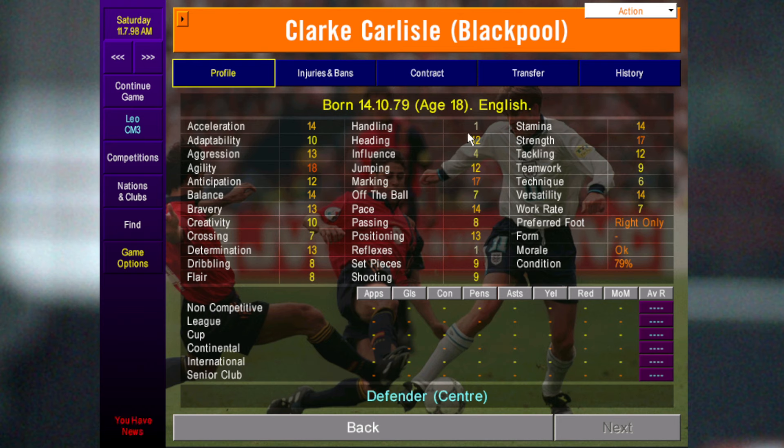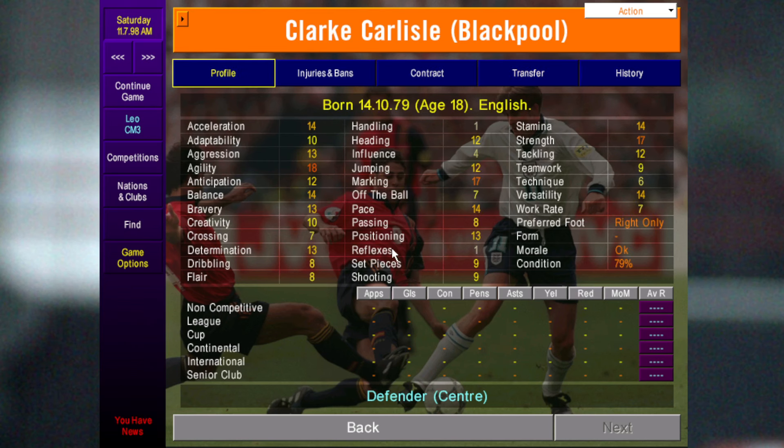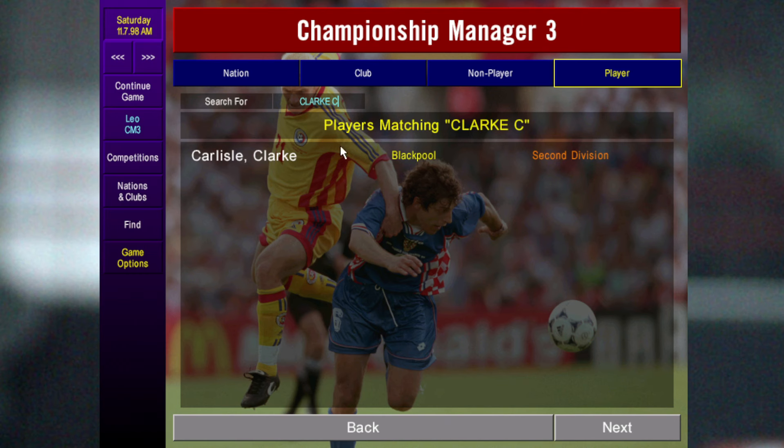The next one is Clark Carlo — he's a bit more of a cultured defender but he's still really good. At Blackpool you can pick him up quite cheap, usually under 200k. He's obviously good on 01/02 but he's even better on this version.